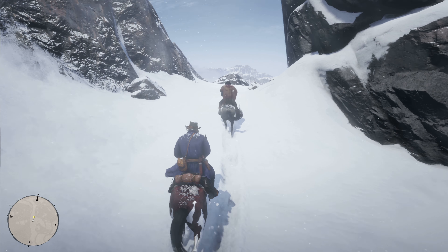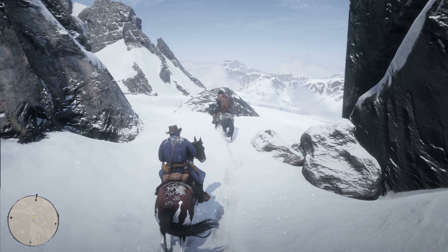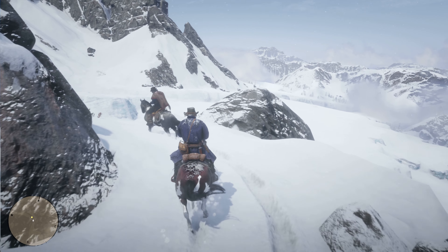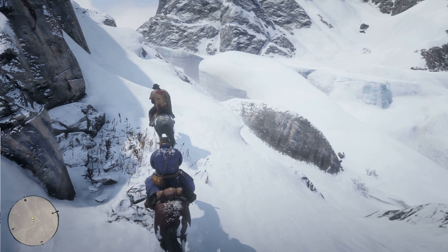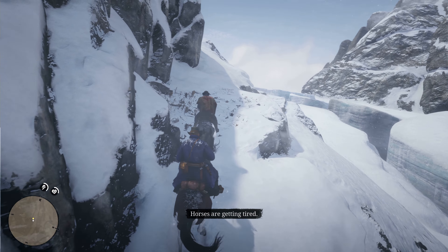Horse stamina is displayed on the lower left corner. Stamina drains when your horse gallops or jumps. Your horse will not gallop when its stamina is empty, so slowing down will allow your horse to regain stamina — that's the same as before.